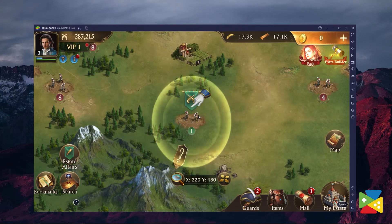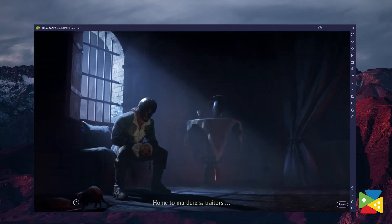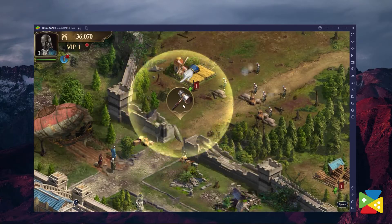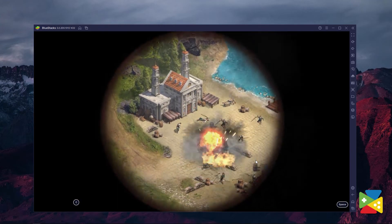Guns of Glory is a strategy war game that puts you in the role of an exiled nobleman condemned to wear an iron mask for unspecified transgressions. However, throughout the tutorial, you gain control of your very own castle and, after a land battle against pirates,